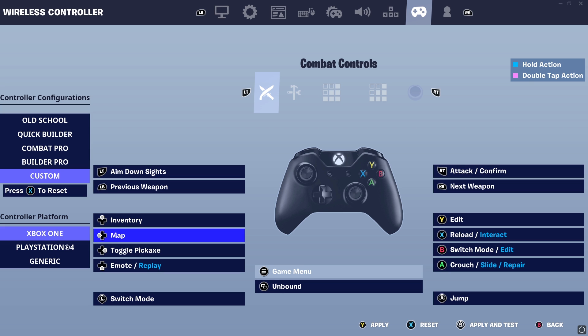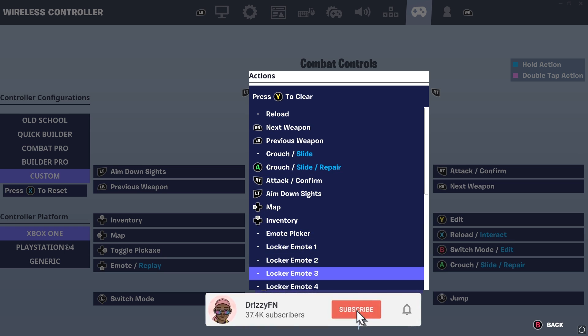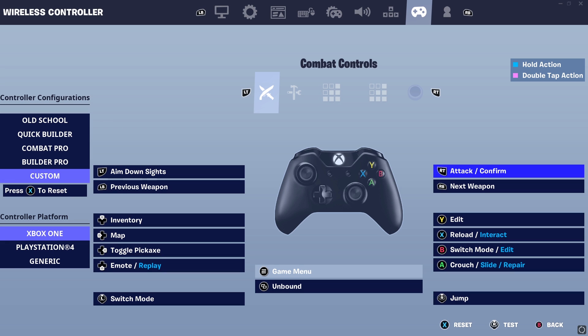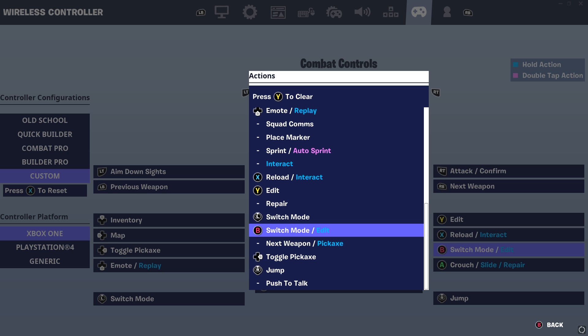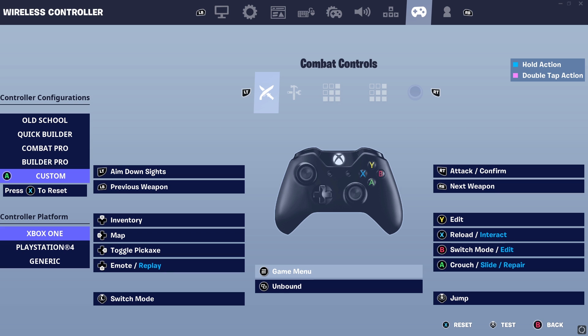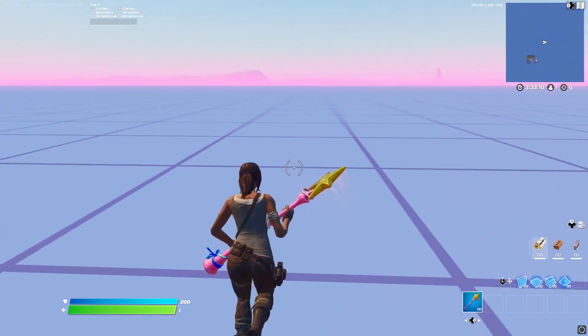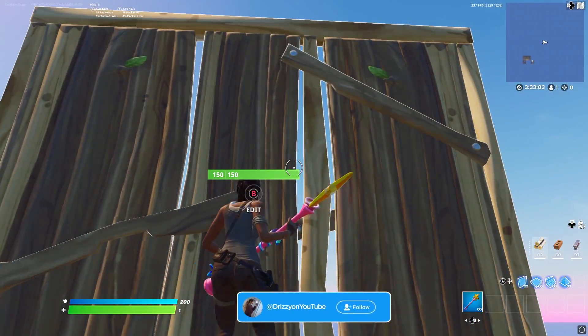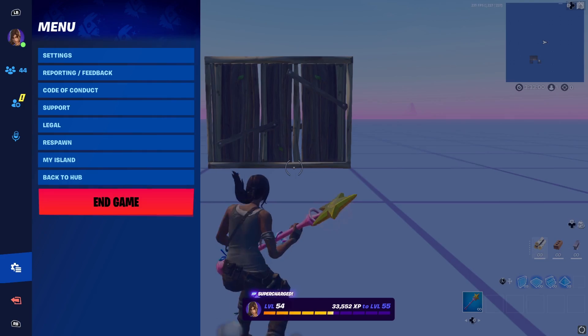I play on custom binds. One setting I can show you: find an unbound button — for example, touchpad. Go all the way down until you see 'Switch Mode / Edit.' In my case my unbound button was Circle or B, so I click that. Scroll all the way down, press Switch Mode / Edit, and it reduces a lot of delay when you're editing — it's going to feel so much better. You'll know you did it when the unbound button shows a little circle around it.